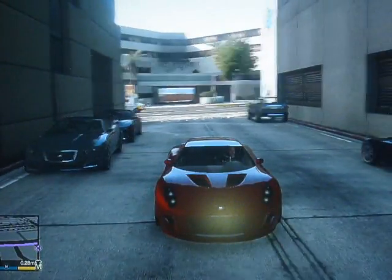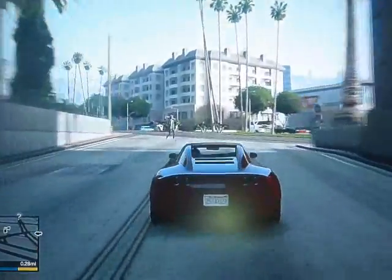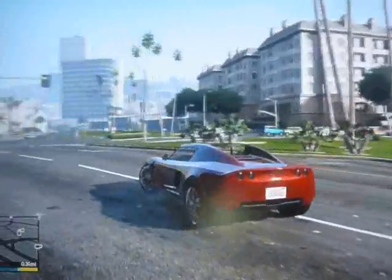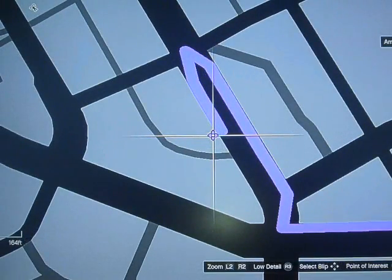What's up guys, it's nyitunbr1. Today I'm going to show you the secret location of the Bugatti Veyron, also known as the Adder, which is right over there guys. It usually spawns over there.